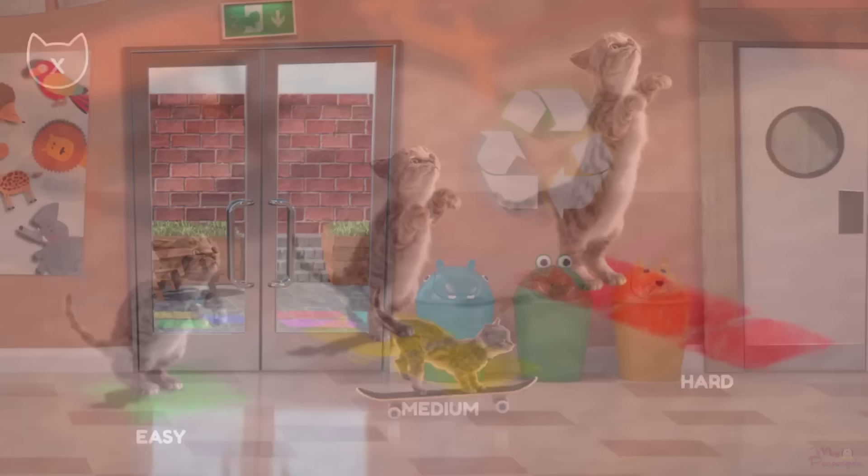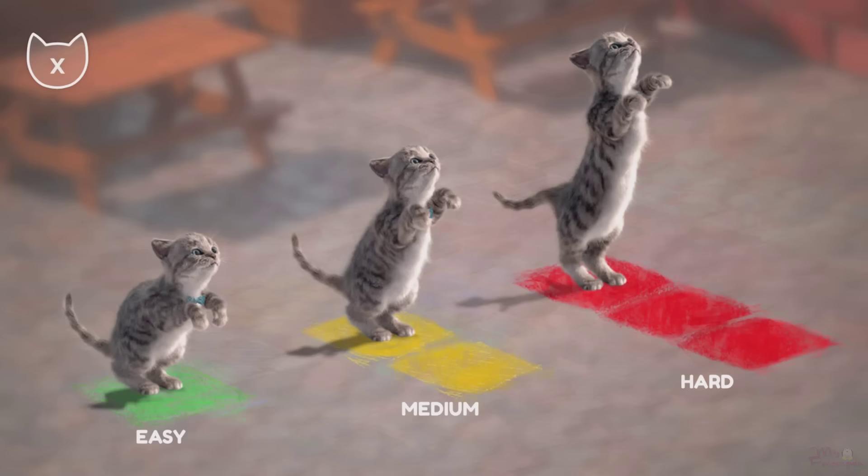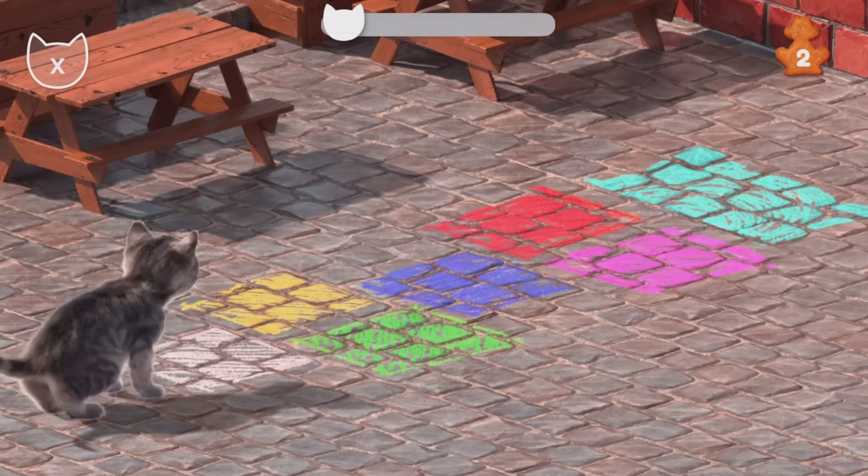Whale. Choose easy, medium, or hard. Welcome to the schoolyard. Watch the glowing squares and touch them in the same order. Come on.